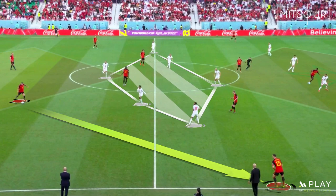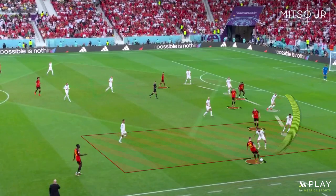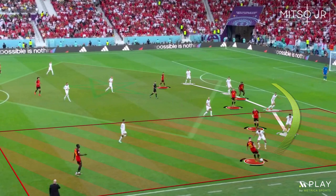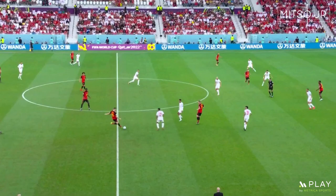The most realistic and most-used solution in the game was playing side balls to Meunier on the right-hand side. Meunier would then concentrate on delivering balls inside the box. Belgium was lacking players in the midfield even during the attacking phase. Belgium also countered Morocco's high pressure by performing switches to the left and right of the pitch.